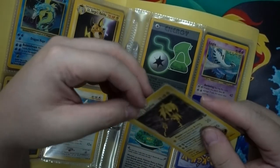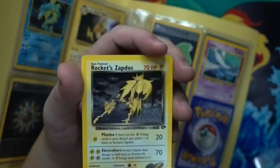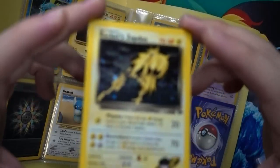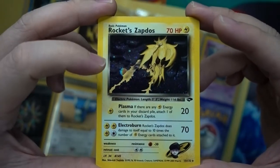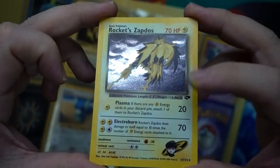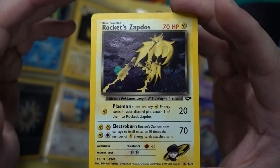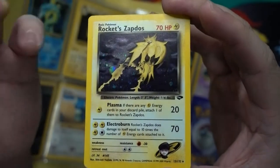Rocket Zapdos — oh my god, I haven't checked the condition of this card. The moment I saw the Charizard I lost it. Rocket Zapdos, please be good. Under the light — first look — this dude who takes care of his cards so well, I love you to death. Look at that fat round swirl right over here. You can see rain droplets, you can see the clouds. There's just a bird in the clouds shooting thunder with swirls around it and rain in the background — so freaking cool.